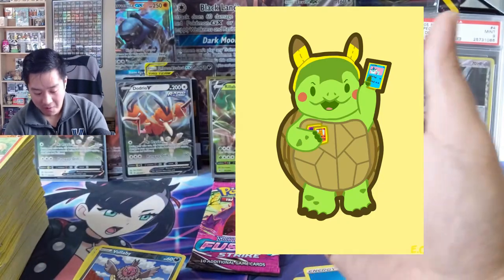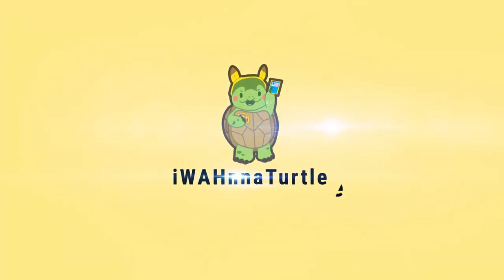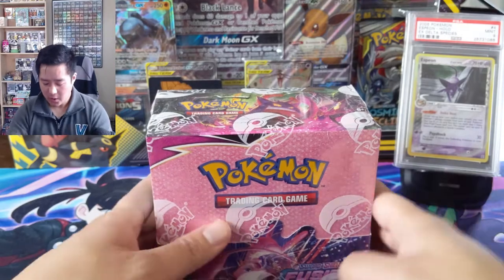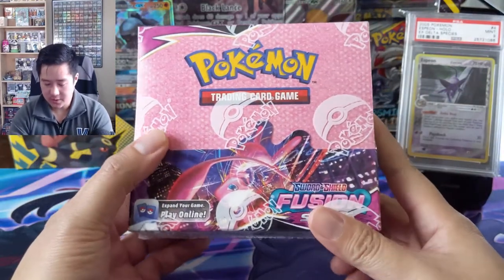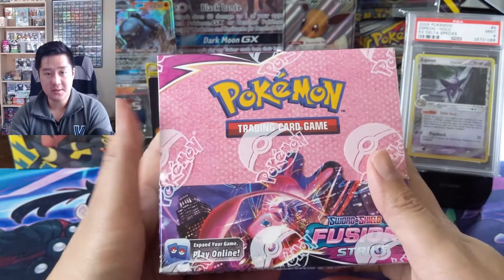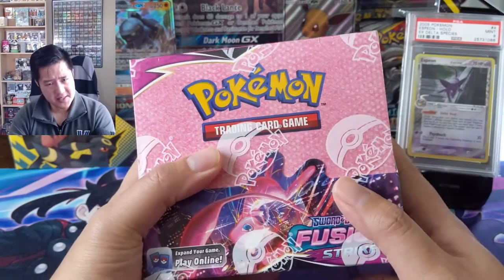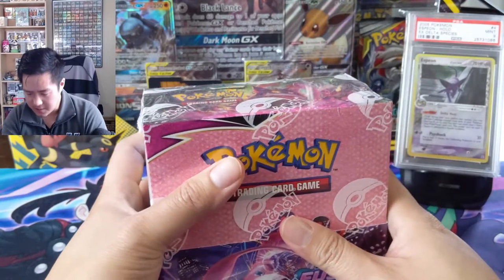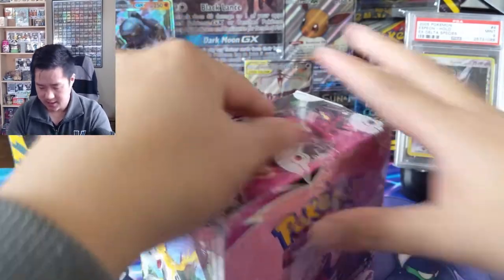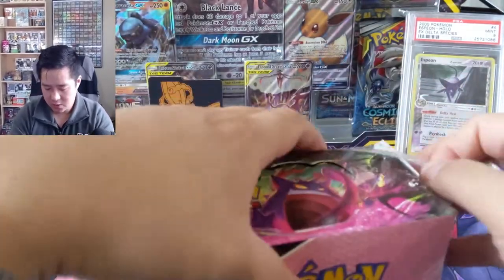What's up YouTube, I'm Wanna Turtle and today we have another Pokemon opening. We got another box of Fusion Strike to open — this one is for our patron, a good friend, Ty. Thanks for letting me open this box on your behalf. Ty is looking for the Celebi or the Espeon VMAX alt art. We have this pretty cool Espeon from EX Delta Species to help lure it out. Let's crack into this box and as always thanks for watching — be sure to like and subscribe.